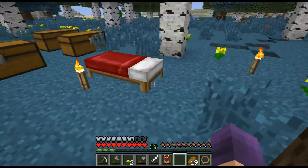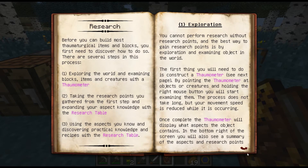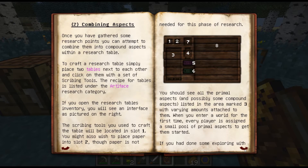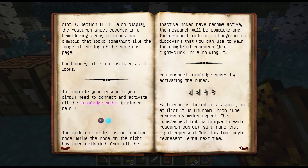Back to the Thaumonomicon - I was looking at the research section, and this pretty much does explain everything. I guess I'm a bit impatient and I don't read everything clearly. This is explaining exactly how this table works, and the different numbers are the different slots. I'm starting to get it a little more. The only thing is the aspects here - I don't know how to gain more, or if you've already researched it or found it with the thermometer.